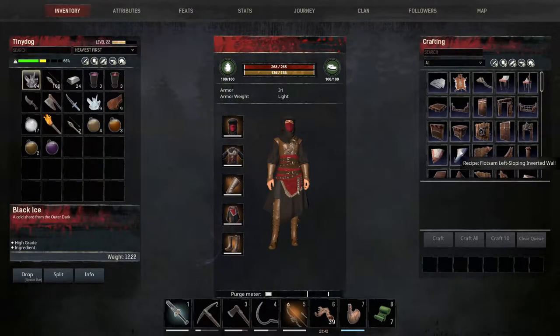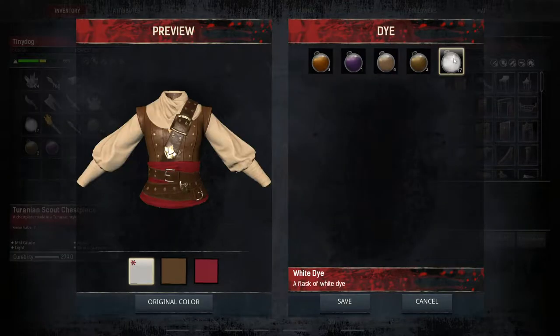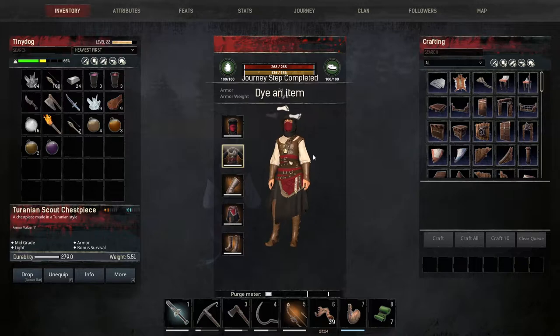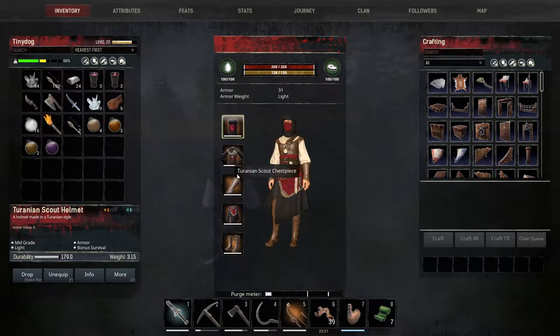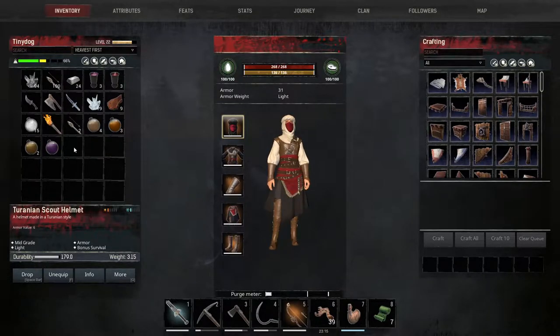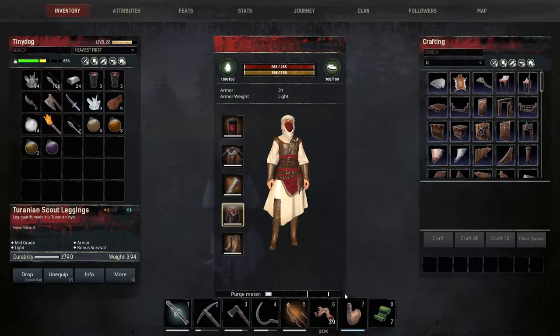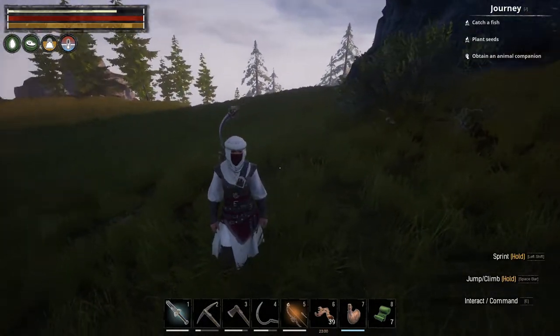So we got to dye an item — how about we just dye an item? I'm gonna dye this. Looking like Assassin's Creed, I like it. Do we go all white? I got so much white — dye the whole thing white, why not? Oh, fancy. I look ridiculous. Look like Assassin's Creed. Nice, let's go.